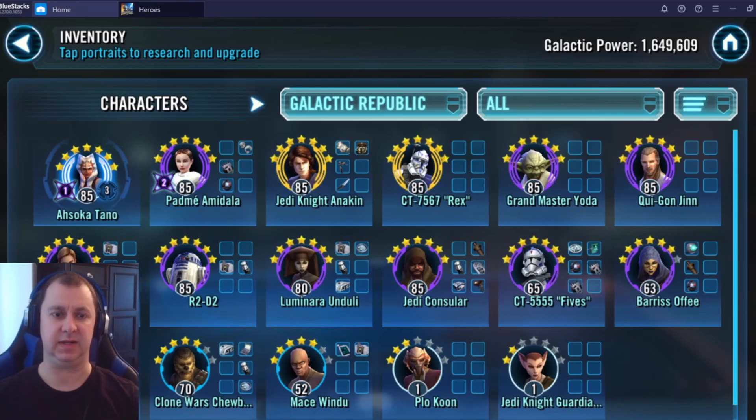For your Galactic Republic, the main four that go in a traditional GR team are Padmé as your leader, Ahsoka Tano, Jedi Knight Anakin, and General Kenobi. On top of that you'll want to add C-3PO for the best lineup. In the meantime Rex is pretty much plug and play, and you already have him at G12. Grandmaster Yoda is another fantastic option for any Jedi team — though you'll want his Battle Meditation Zeta when you have a Jedi Knight Revan team ready.